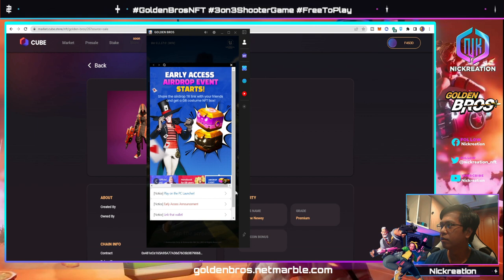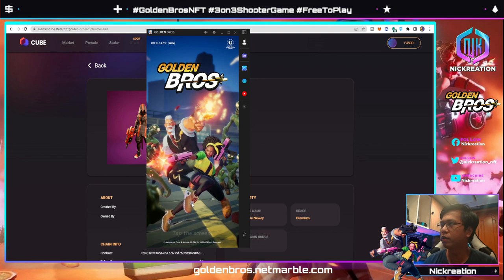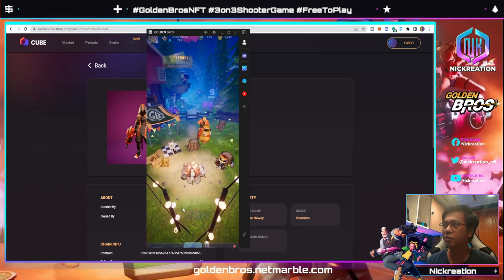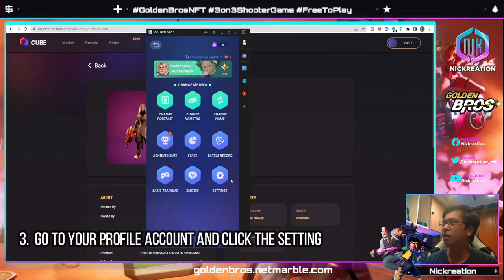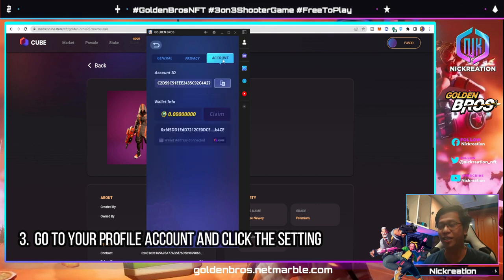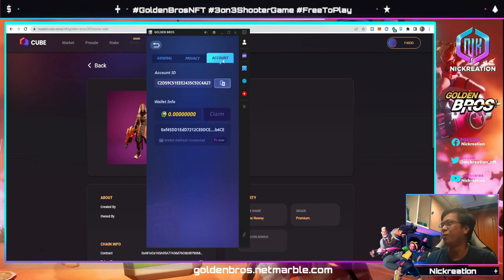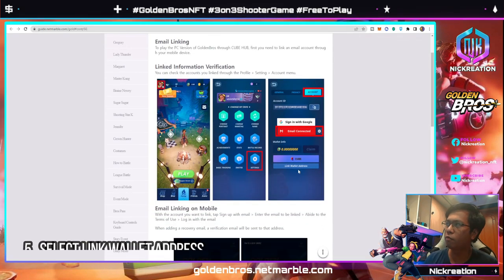There will be some prompts about helpful tips where you can get links and information, but in my case we'll go directly to the tutorial. Once we are here, we just need to go to the account and then click Settings. Once you've clicked Settings, go to the Account tab and here you'll be able to see a wallet connect option.